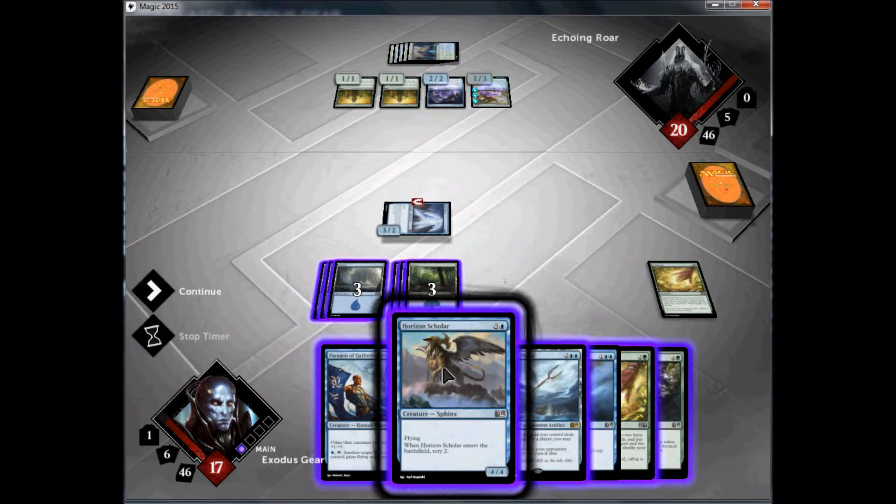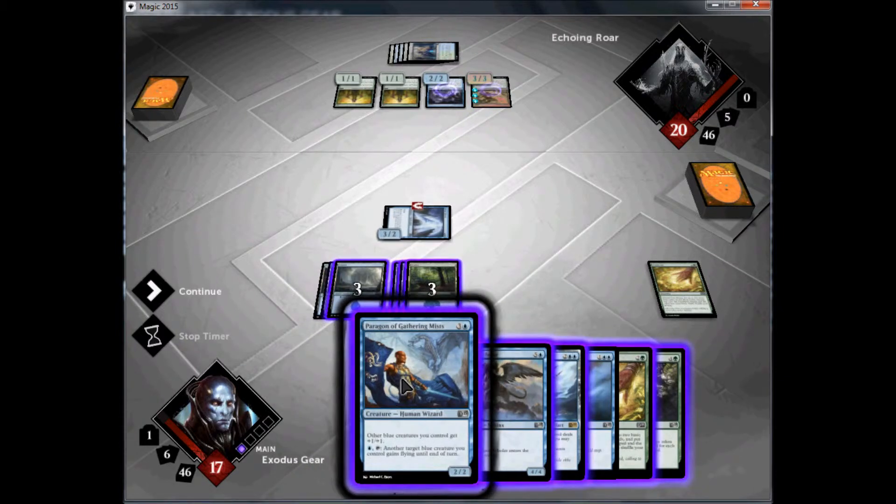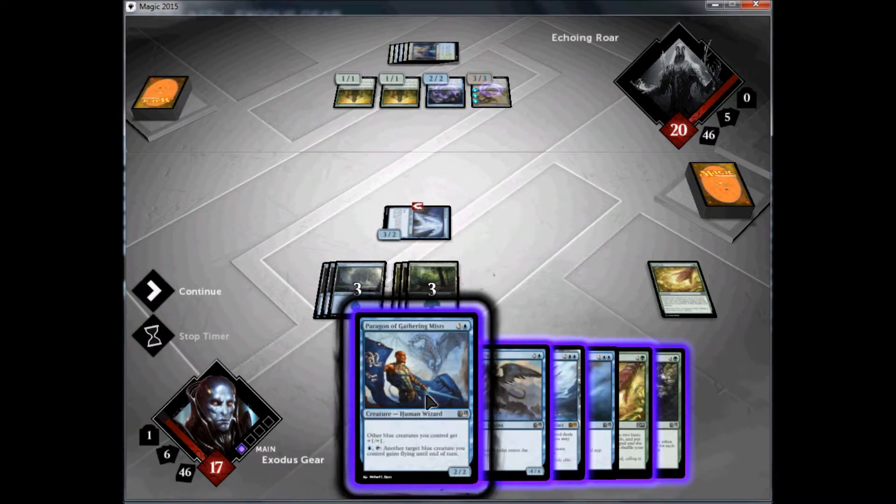Thankfully somebody was kind enough to leave a message, and they said that if you hit Control, you can actually see — if you look up here and stare at the mana — whenever it's highlighted, it'll highlight the mana, and if you hit Control, it'll select different mana to use. So that's actually how you manage to pick different mana.